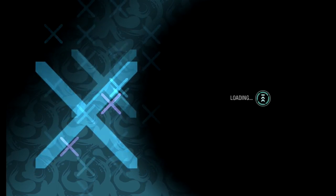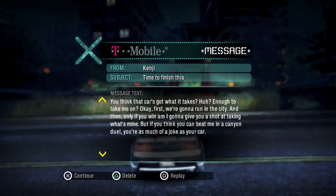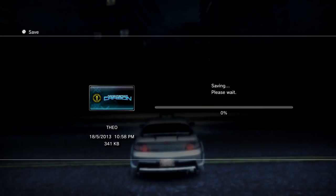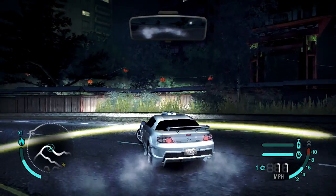We'll continue - probably have a cutscene here so I'm gonna be quiet if we do. Boss dialogue: 'You think that car's got what it takes? Enough to take me on? First we're gonna run in the city, and then only if you win am I gonna give you a shot at taking what's mine. But if you think you can beat me in a canyon duel, you're as much of a joke as your car.' OHHHH! What did you say about my car? I'm gonna knock you out - mama said knock you out! That was very mean - my car is not a joke.